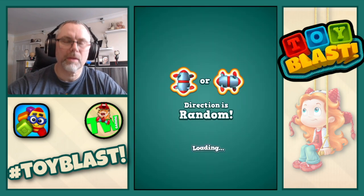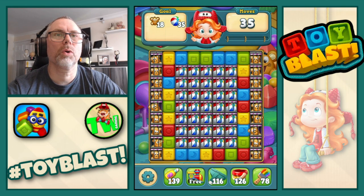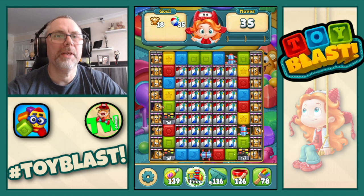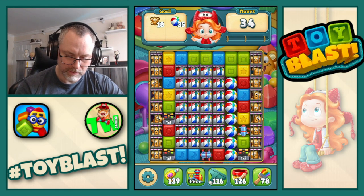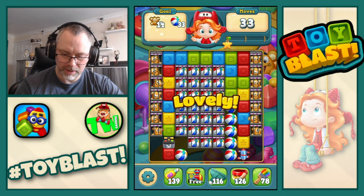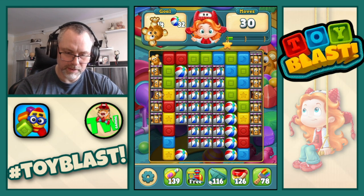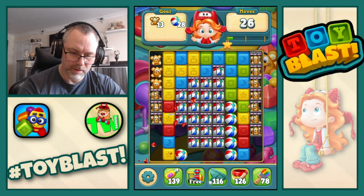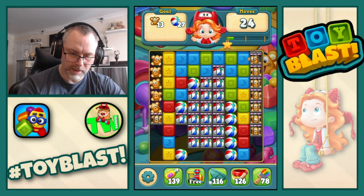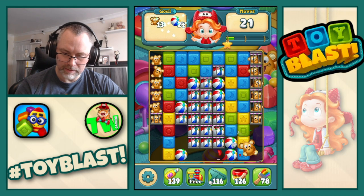We're on level 220. We're after toys and beach balls. Rotor down that way, let's do rotor that way. Set off both TNTs there, set off that rotor. TNT there, TNTs there — this isn't going well. Here we go, TNT. Go there, TNT — look at that.